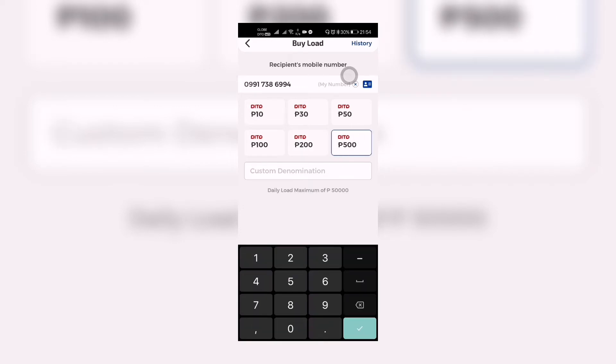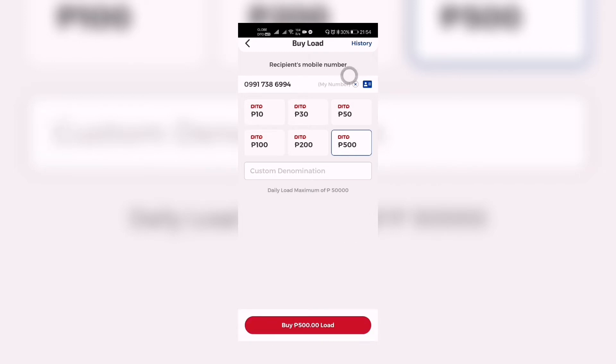We can also load a custom denomination. This is useful when you want to load a certain amount that you can later convert to a promo you want. There are sometimes promos from D2 that will pop up in the future, and as long as you have load you can avail of them. The daily load maximum is 50,000 pesos.